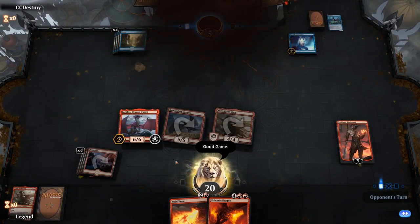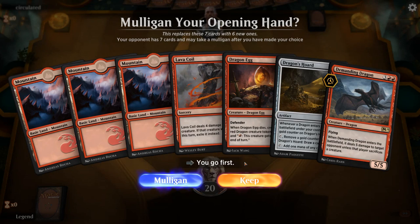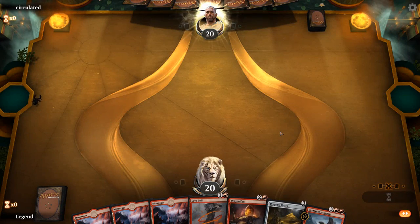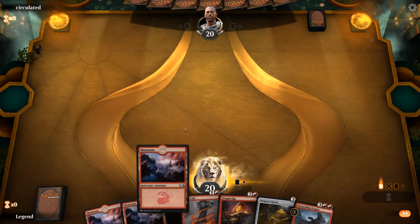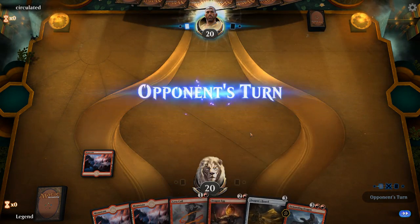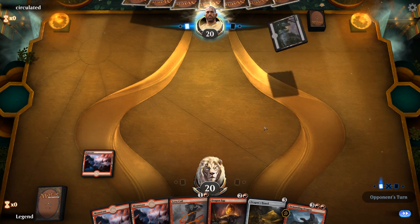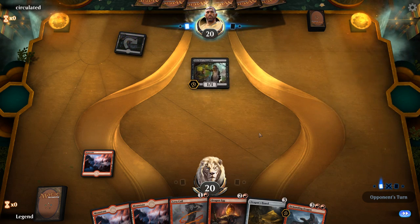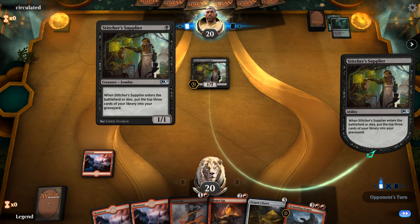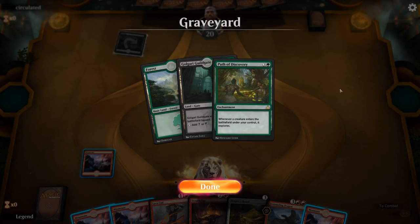Onto the next game. We're on the play with a decent hand — turn 2 Lava Coil, turn 3 probably Dragon's Horde before Dragon Egg. Pretty good against aggressive strategies, and Dragon's Horde provides card advantage against control. The opponent plays Stitcher's Supplier, so we're up against a graveyard deck. We also see Path of Discovery going to the graveyard.